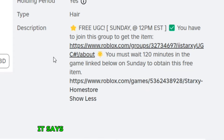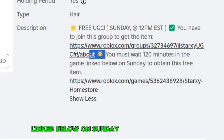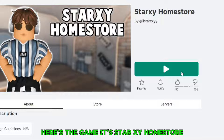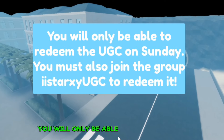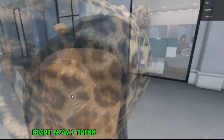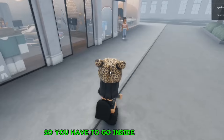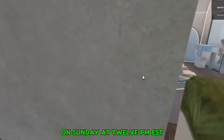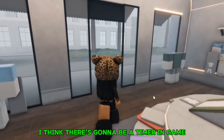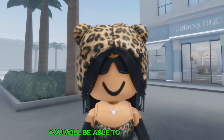Next, it says you must wait 120 minutes in the game linked below on Sunday to obtain this free item. The game is Star XY Home Store. Keep in mind, you will only be able to get the UGC on Sunday — I think that's the 28th of July. So go inside the game on Sunday at 12 p.m. EST and wait inside for 120 minutes. I think there's going to be a timer in game, but I'm not sure. Once you wait 120 minutes, you will be able to claim the hair.